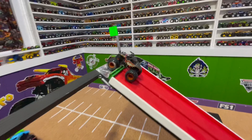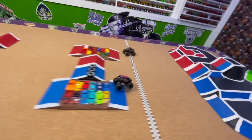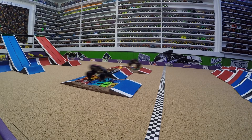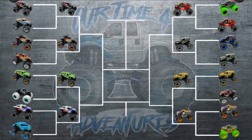First up in round two: Scarlet Bandit in the blue lane racing returning champion Monster Mutt Rottweiler in the red lane. Even jump from both trucks — Rottweiler is quicker over the cars for the win. In slow-mo, both trucks are smooth and quick coming down the ramp. Rottweiler gets huge air, lands right before the cars and almost jumps completely over the crushed cars — that's why he's so smooth. Scarlet Bandit gets defeated by teammate Rottweiler, who once again moves on to the semi-finals.